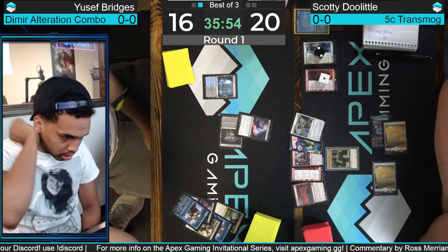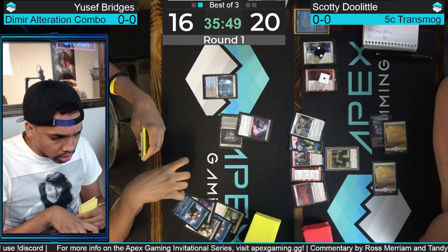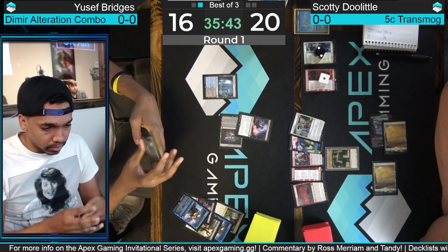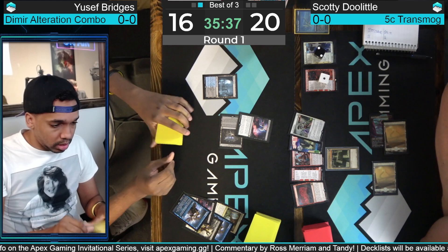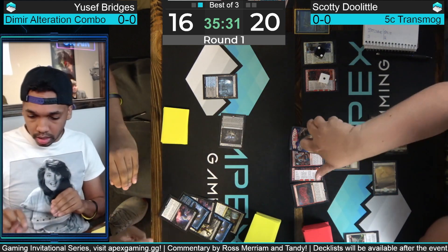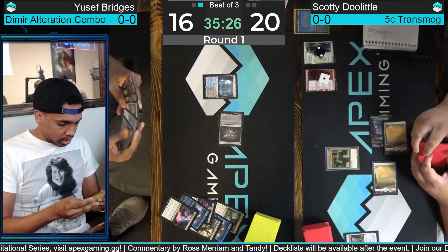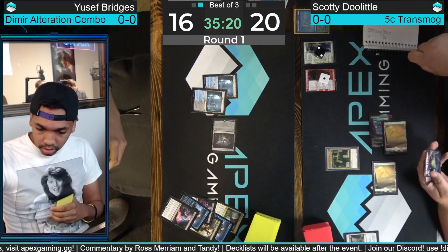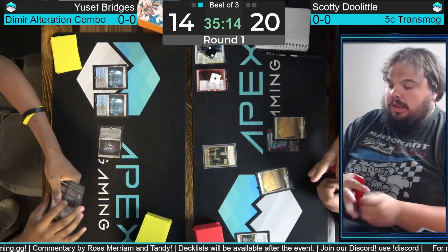It depends how scared you are of the Transmogrify. If you're scared of it, you probably have to take it. Otherwise, I would take Leyline Binding since it's the card that interacts with my combo. The Fable and Shark Typhoon are sort of value threats — if you take one, they just play the other and are in a similar spot. I'm a big fan of taking Leyline Binding even if I don't have the answer for the transmog — just hope they don't go for it. That's a common thing against two-card combo decks: they're so scared of untapped mana that even if you don't have it, they'll often not go for it.